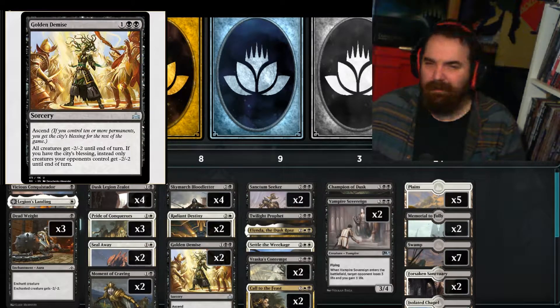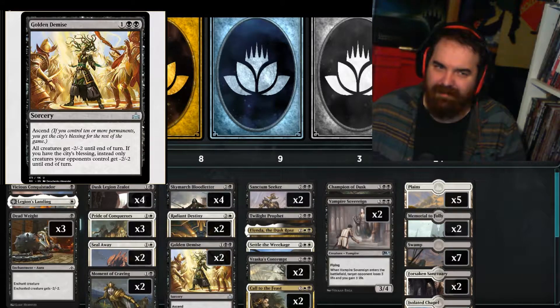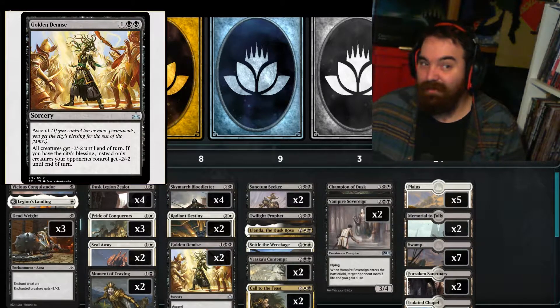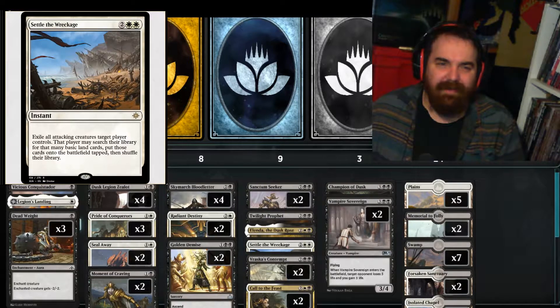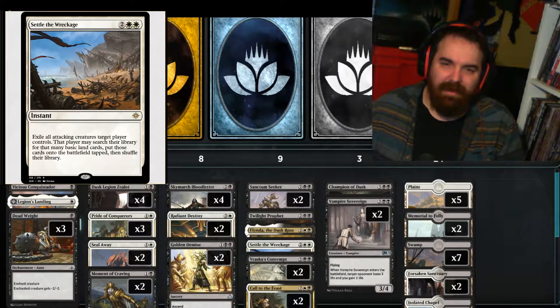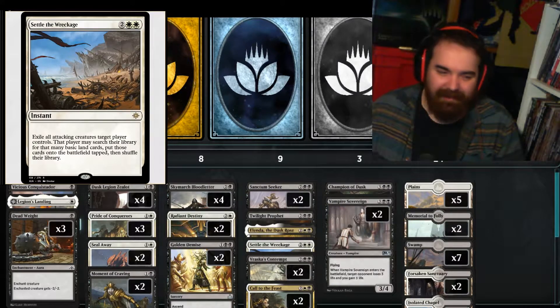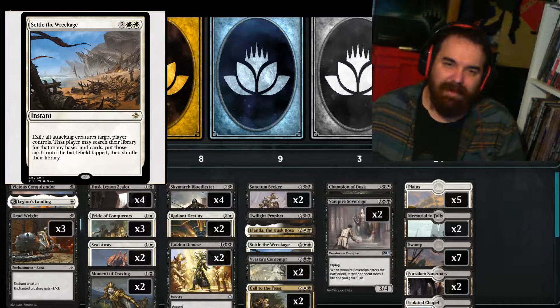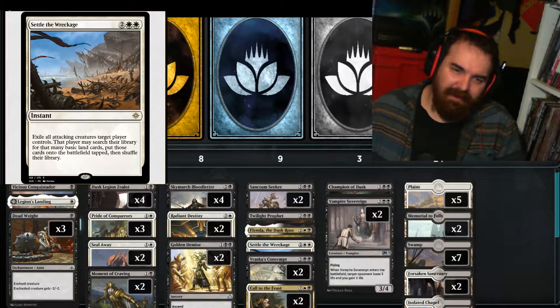We got 2 of Golden Demise, for when your opponent is going wide in front of you and you just need to clean up the board before deploying threats of your own. It's 1 and 2 black for a Sorcery with Ascend. All creatures get -2/-2 until end of turn. If you have the City's Blessing, instead, creatures your opponents control get -2/-2. We have 1 of Settle the Wreckage, 2 and 2 white for an Instant. Exile all attacking creatures target player controls; that player may search their library for any number of basic land cards and put them onto the battlefield. You gotta have a way to deal with Carnage Tyrant — this is probably the best way in white to do it. Carnage Tyrant is just a really good card in the current meta, and the 1 of Settle the Wreckage gives you an out to it.